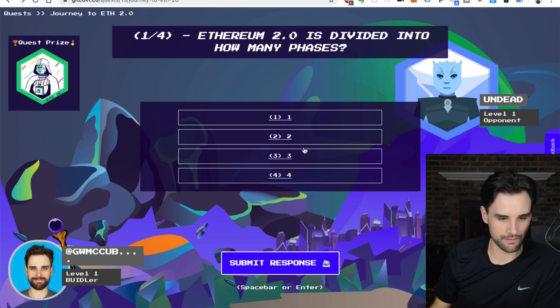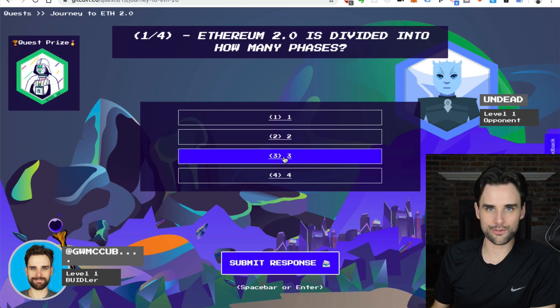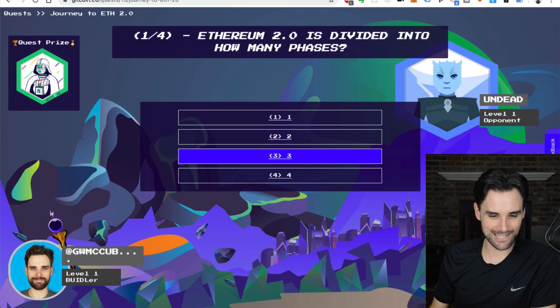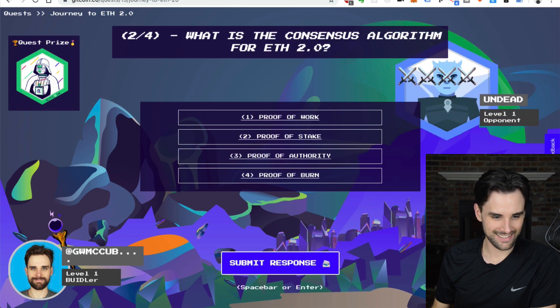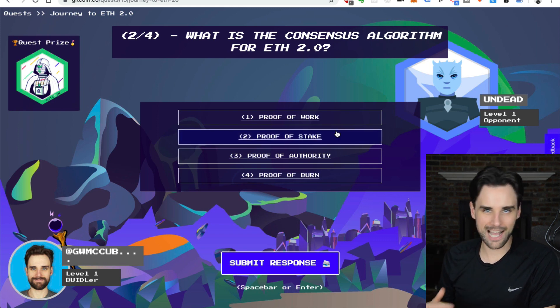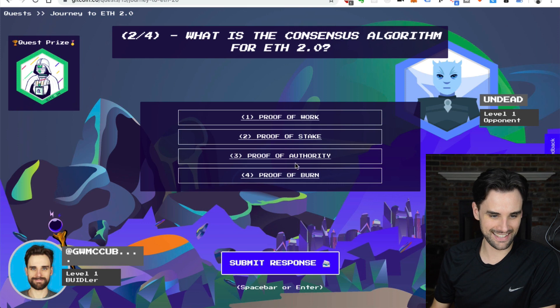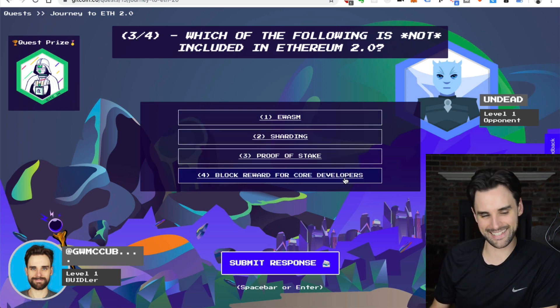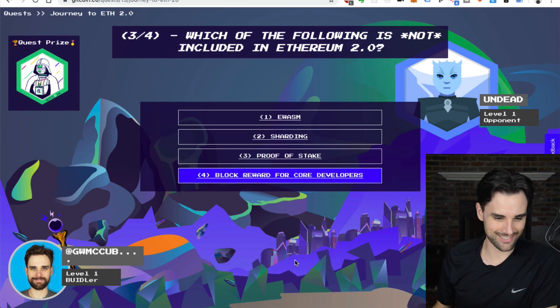Very 80s game music comes on. First question: Ethereum 2.0 is divided into how many phases? We're going to say three. Submit response — we're good. Next question: what is the consensus algorithm for ETH 2.0? The answer is proof of stake. Submit response. Next: which of the following is not included in Ethereum 2.0 — EWASM, sharding, proof of stake, or block reward for core developers? Block reward for core developers.